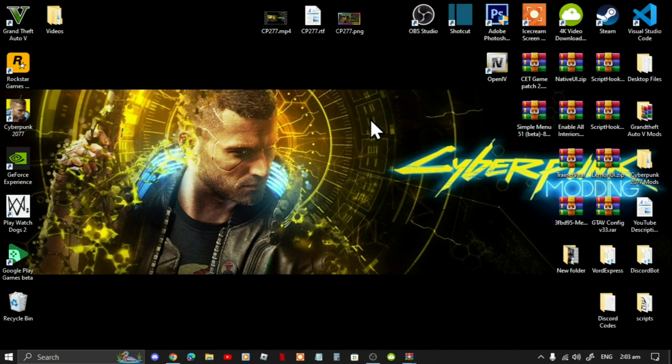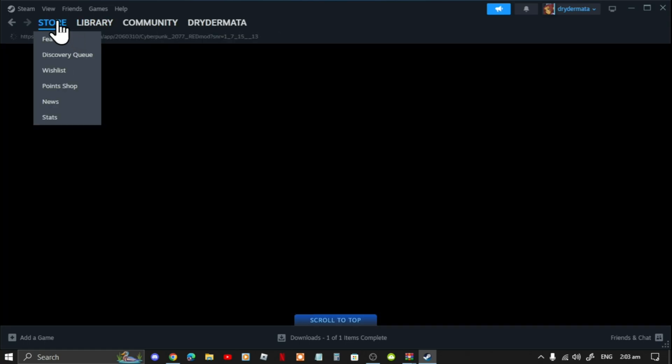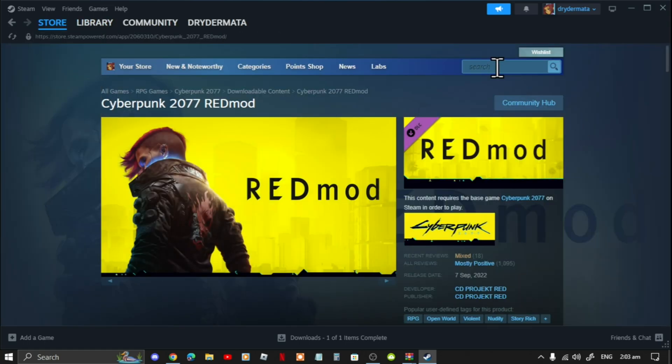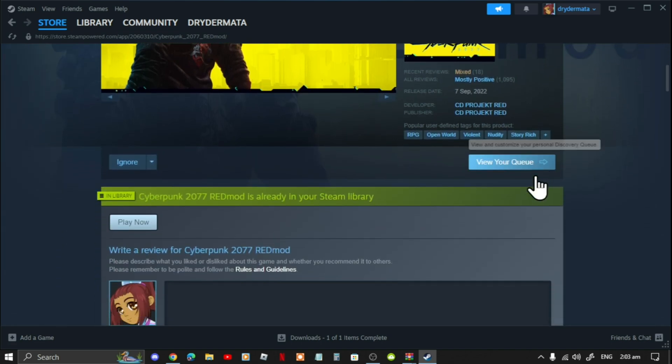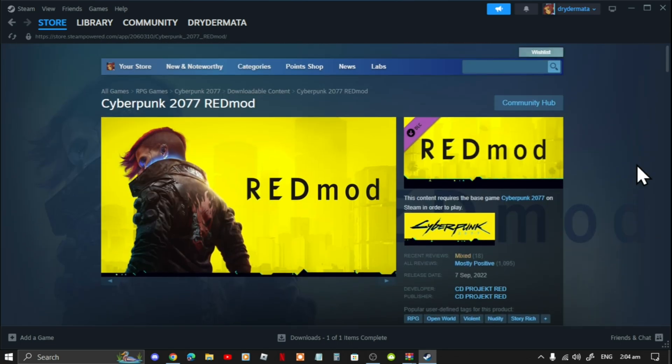First, open up your Steam account. Go to the Store, then search for REDmod. If you do not have REDmod installed make sure you do install it — I've already got REDmod installed so I don't need to install it.